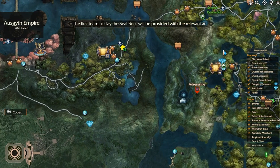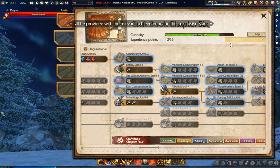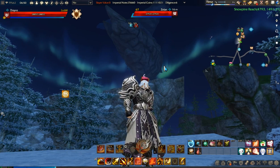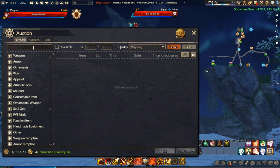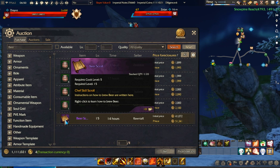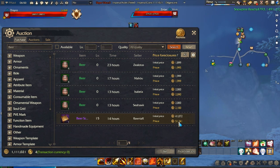Keep in mind you're doing dungeons with other players, so you may not always get a chance to actually get it. Another sure way to get these recipes is to just buy them from the auction house, as is always the case. For example, let's type beer — here it is. This recipe beer scroll costs 50,000 coins. Yeah, it's expensive.